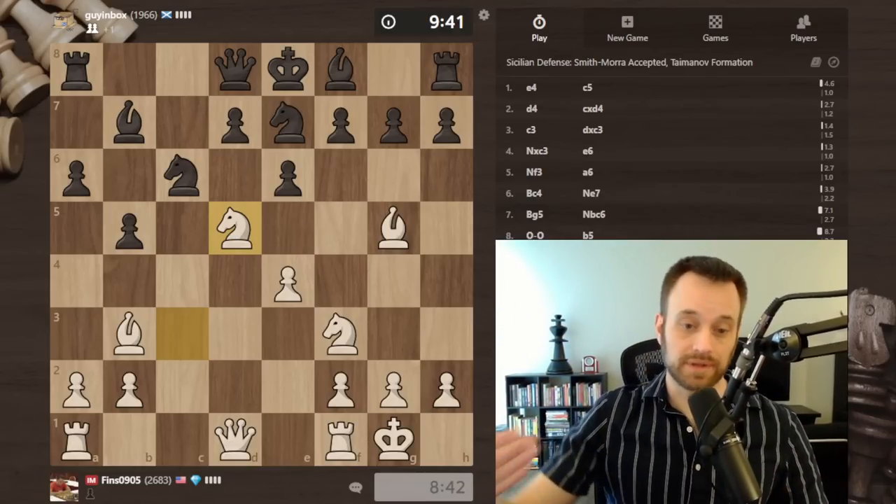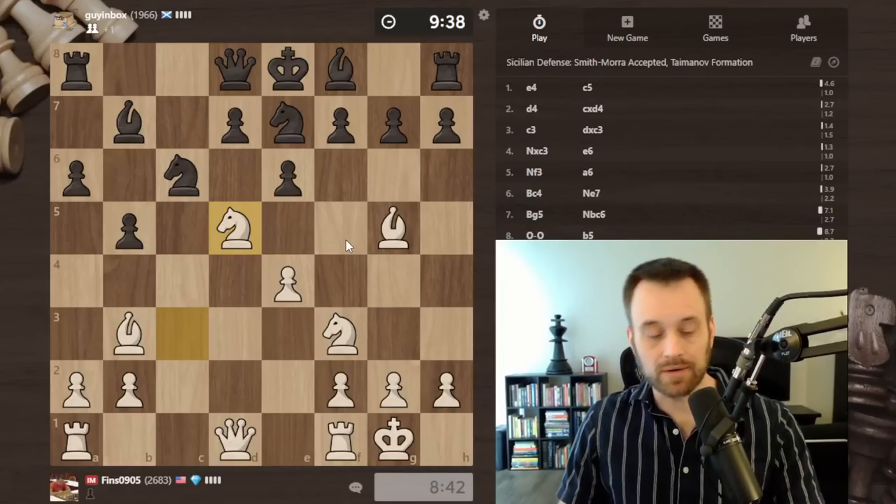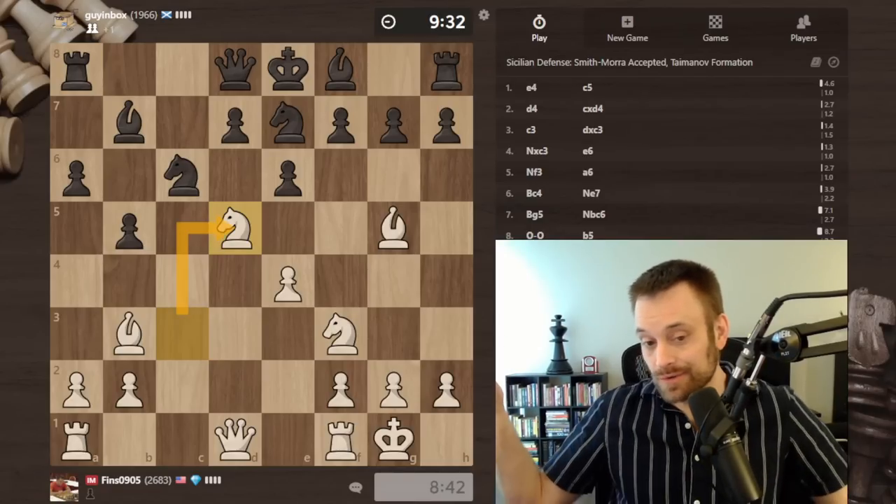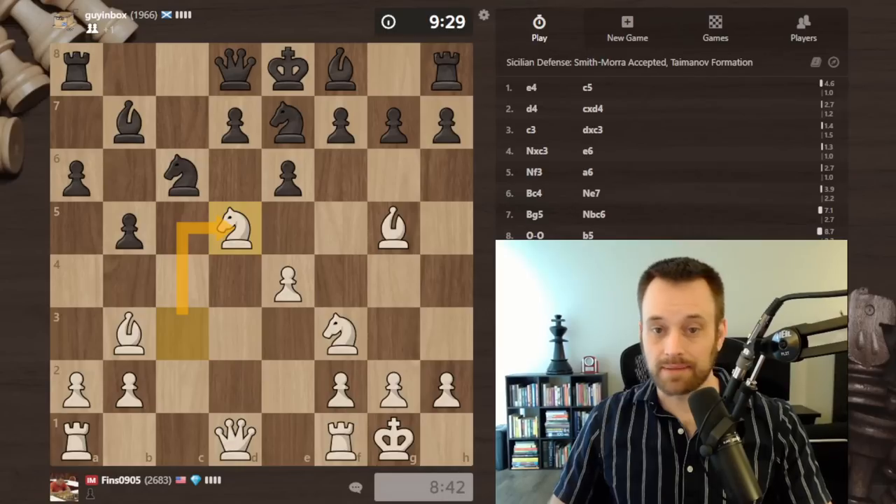So I'm gonna play it — let's put the pressure on black. They've been playing really fast up until this point. Maybe they're prepped, maybe they're kind of semi-bluffing, going for a setup that looks familiar. But I can't find an issue with this move, so let's execute it and see what happens.